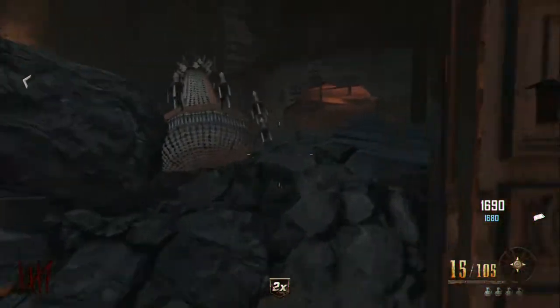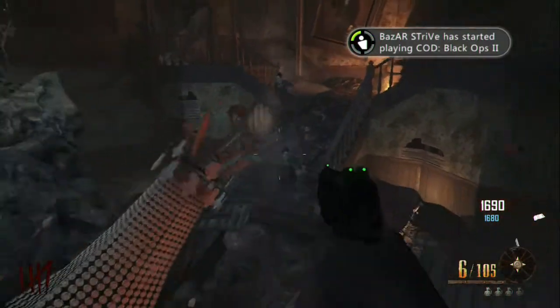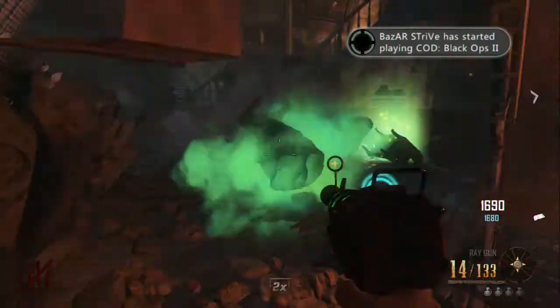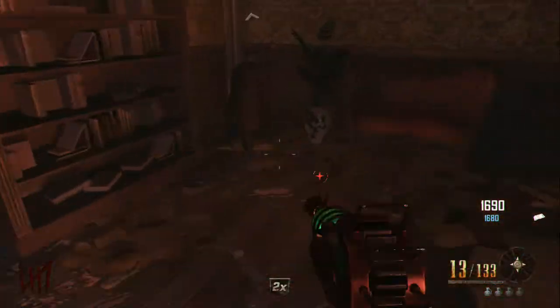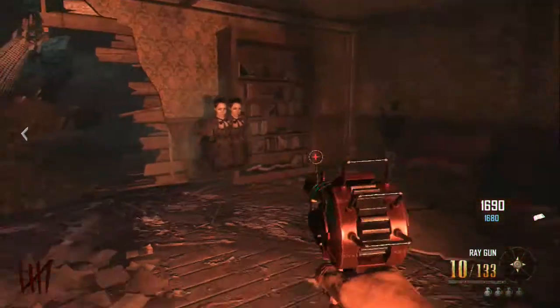All right guys, next one — it's in the maze. It's going to be on your right. Once you get in there, don't go through it. Just go on your right; it's going to be like a little hole where I entered. And it's going to be in that corner on your right. Once you get in there, it's going to be right there. Just click X on that, and that'll be good.